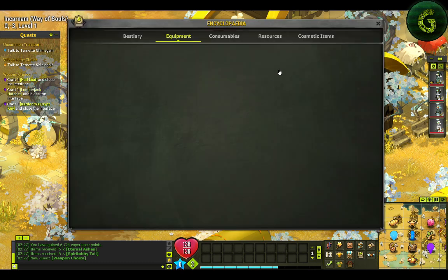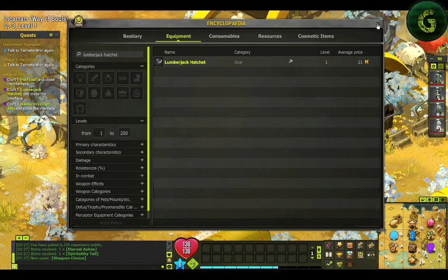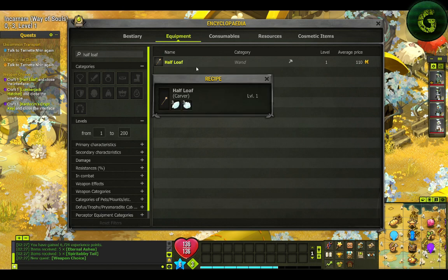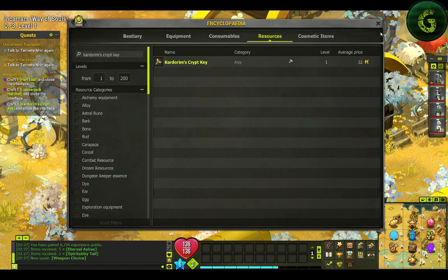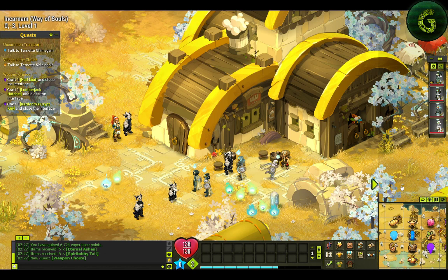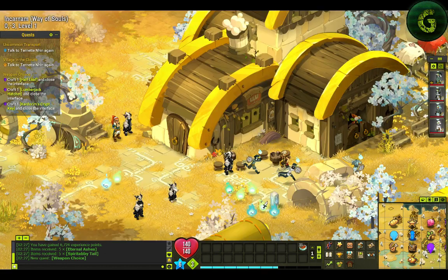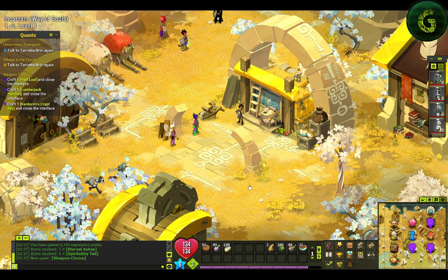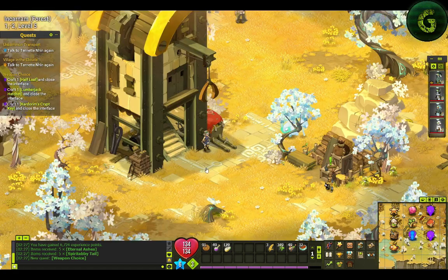All right, so the Lumberjack Hatchet is gonna be with wool. And the Half Loaf is gonna be with — all right. And these are the keys — I think I have enough for the keys. Yes! Colbride has them. Let's go — it'll just be nettles.